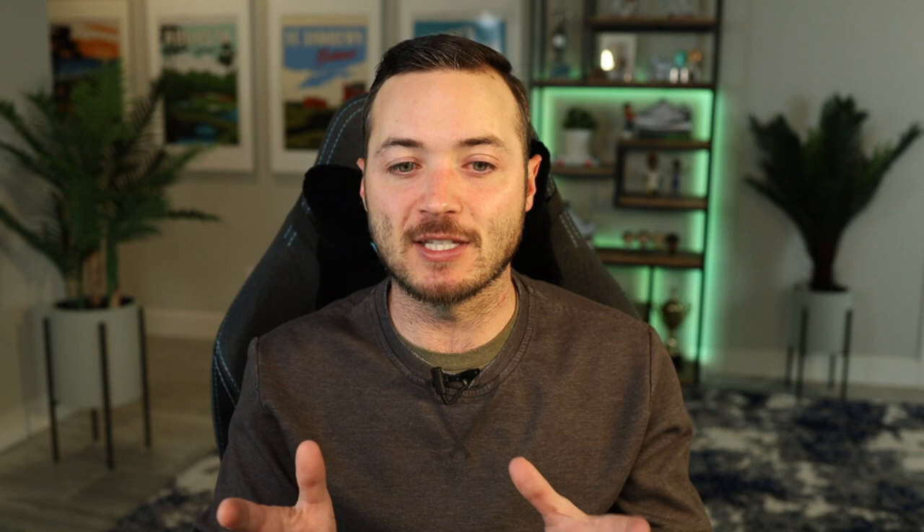I want to show you something called core cascading. I think I invented this, or at least I'm credited as one of the first to put it on camera a couple of years ago. Someone else coined the term 'core cascading' — I didn't have a name for it — but I still deploy it to this day. Essentially, I build one core lineup and then swap golfers out from there.